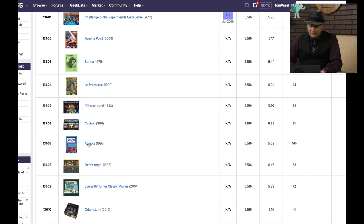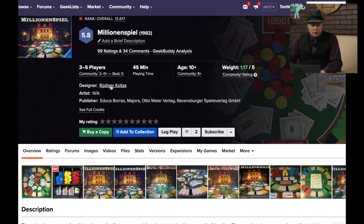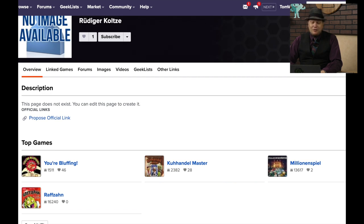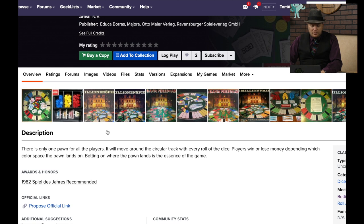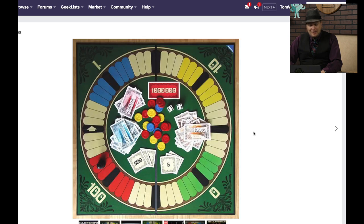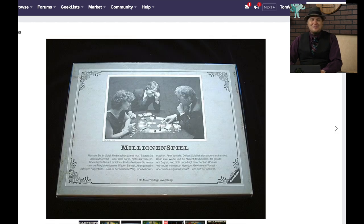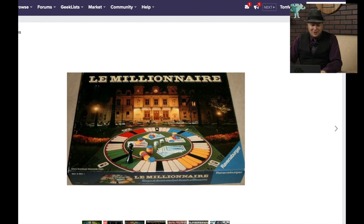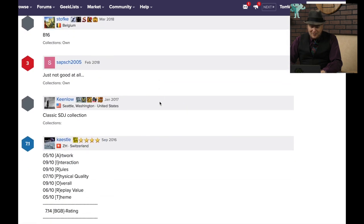Million Spiel has 99 ratings. This came out in 1982 by Rudiger Colts — he's the guy who did Your Bluffing, which I really like, that's a very fun game. So this is one that hasn't done as well. There's only one pawn for all the players; it moves around and you're betting on where the pawn lands. It definitely has a very old school look to it. Not a lot of people are playing it — just not good at all.